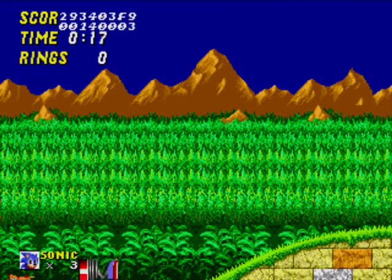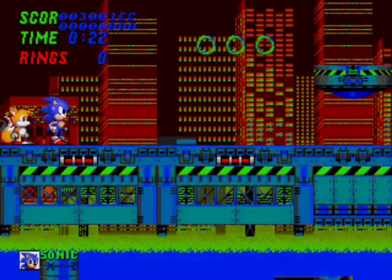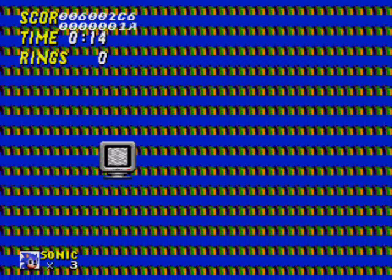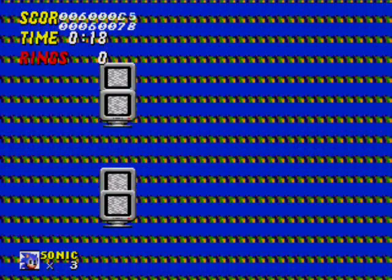I don't think any of the bosses, aside from Emerald Hill, are programmed in. That apparently sends me back to Chemical Plant. If you just press Start on the main menu, it sends you through the levels that are finished — which I'm pretty sure are Aquatic Ruin, Chemical Plant, Emerald Hill, and Hilltop. Death Egg Zone is empty and very quiet.